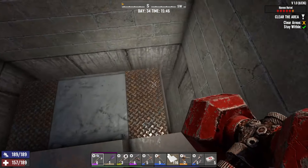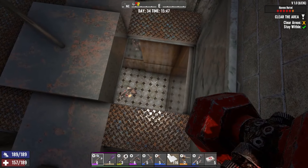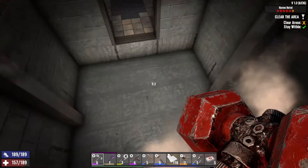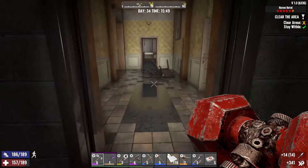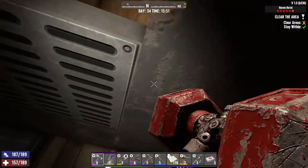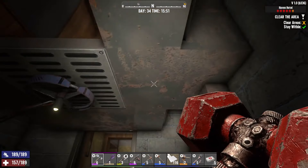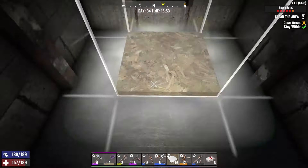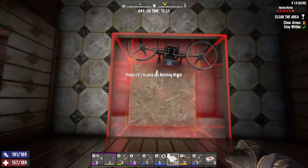That doesn't seem to lead in anywhere. Can I get out of there? Take a risk — son of a bitch, it takes me. I don't suppose it's offset just enough for me to get up there. All right, maybe if I just put a plate down or something. Perfect. Maybe not perfect. So where was I? Out of the elevator and moving forward.